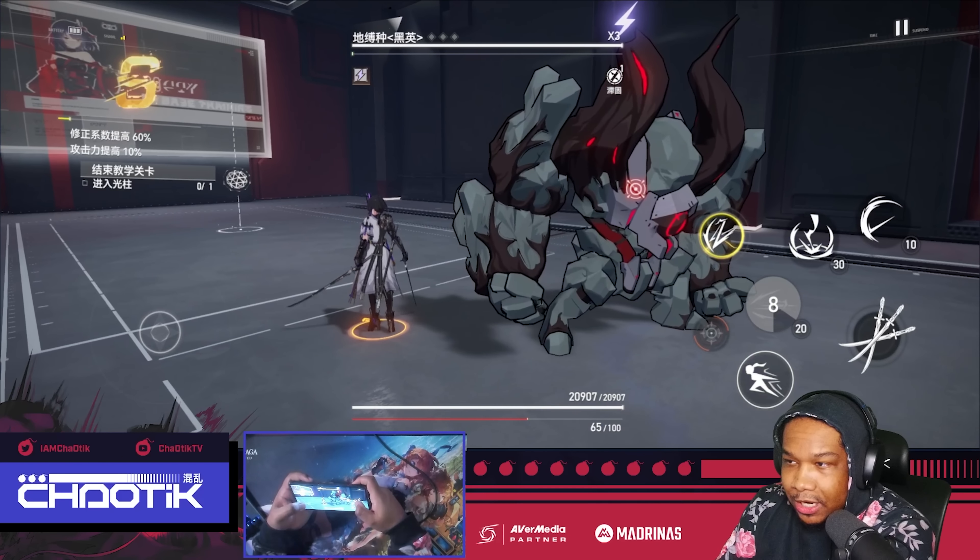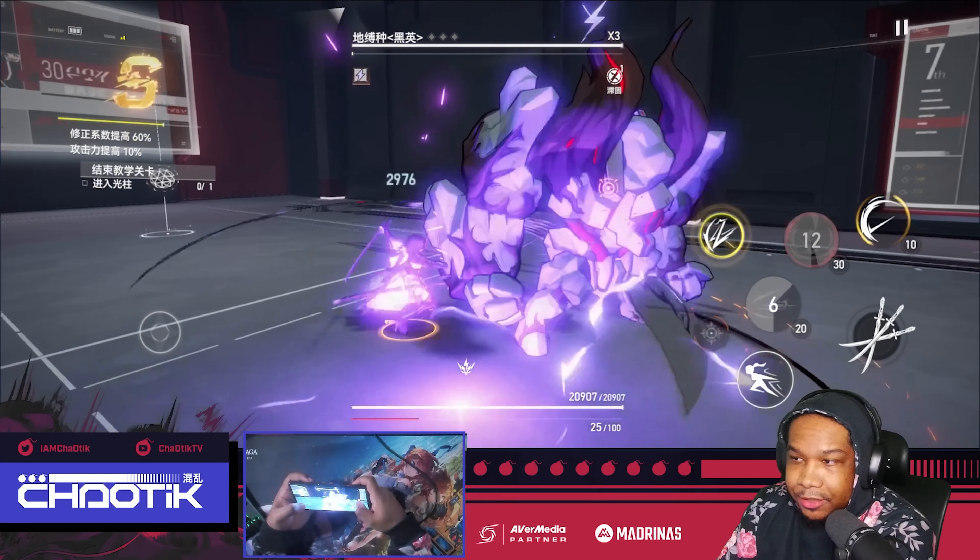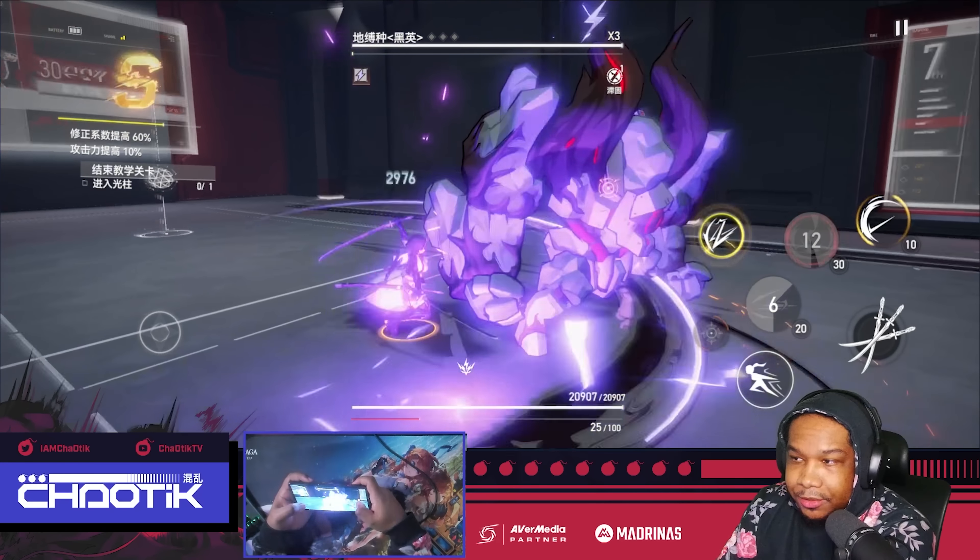Aether Gazer is right around the corner, and assuming nothing has changed in terms of the order of which characters arrive on the gacha banners, Tsukiyomi should be the first available S-Rank you'll be able to acquire via the gacha system. Today we are going to talk about her kit a little bit and show her off in combat.